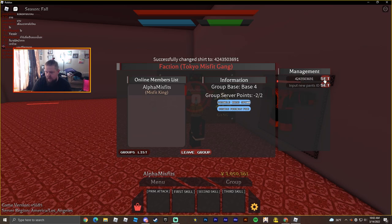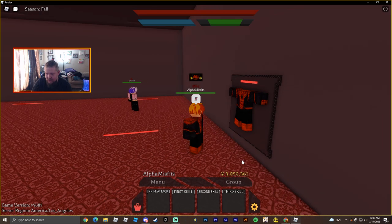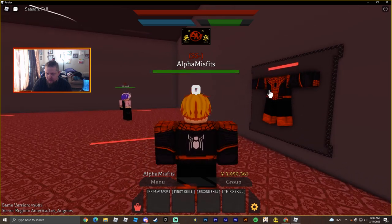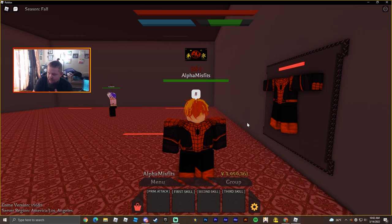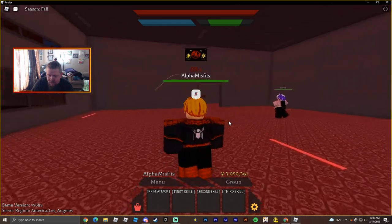Copy that number from the URL, same as I showed you for the group. Now go to 'Shirt ID,' click it, paste, and set. That's now the group uniform — and it actually goes well with my pants, kind of funny. You don't have to own the clothing, you can just use whatever you can find. I use my own because I customized it myself, but yeah — find some cool clothes and make your uniform.